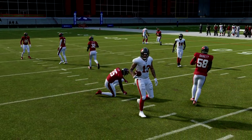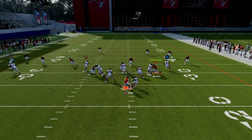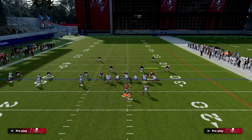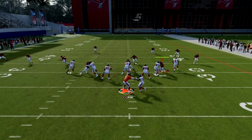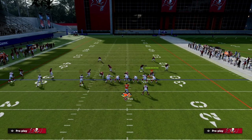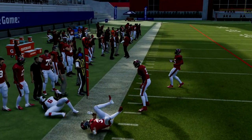Now let's go over zone. The next natural thing they're going to do is call cover three. What you're going to notice is the curl flat will get sucked in, and I can throw this flat route and get about 10 to 15 yards. It doesn't matter if they zone drop their curl flats — if they have a curl flat on the field, that route is going to be wide open. I default pass lead it, and that's why it's a later read in the play.